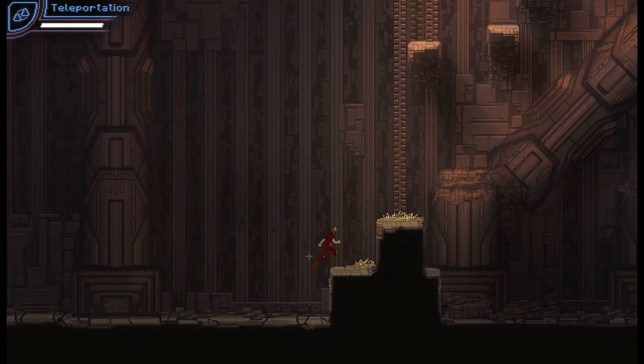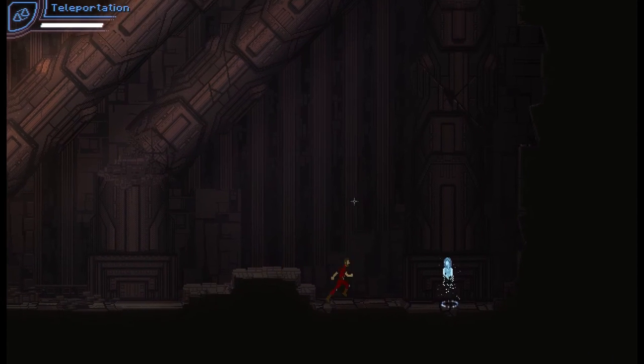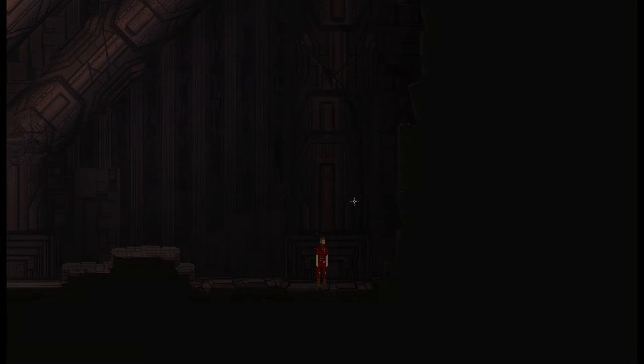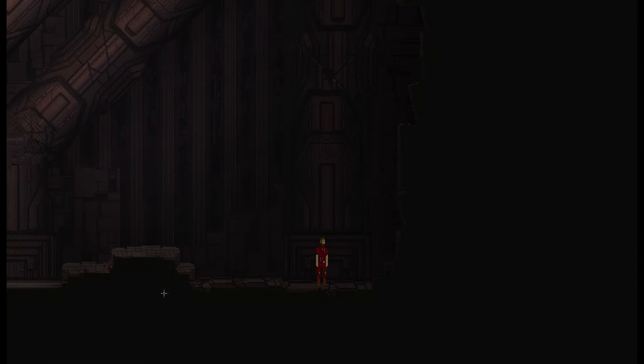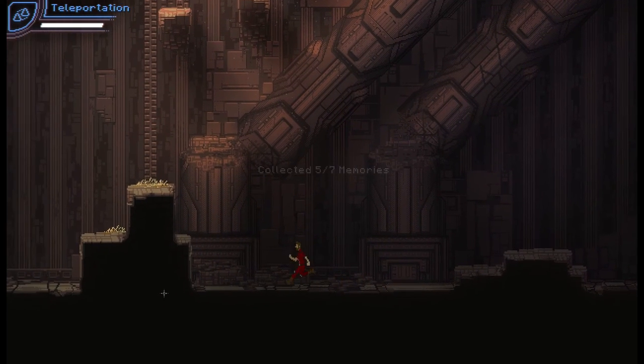Should have done a teleport - should have prepared it. Telekinesis - can we move anything? We can't. There's nothing to join on to. Let's go all the way over to the other side and see if we can find some explosives or something. Look at these crooked pillars - they're not pistons, they're crooked pillars. Memories! 'Darling, I know you're sick but I will love you forever.' Touching moment. 'My research can bring you back.' Five out of seven memories - where am I missing the others from?